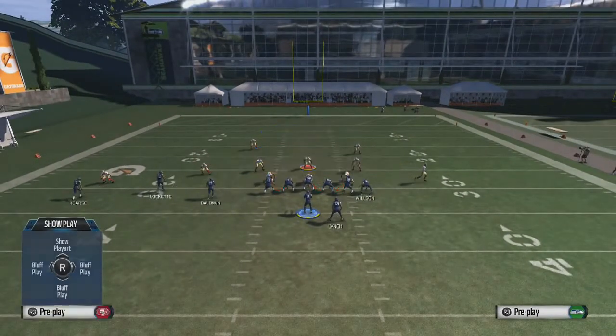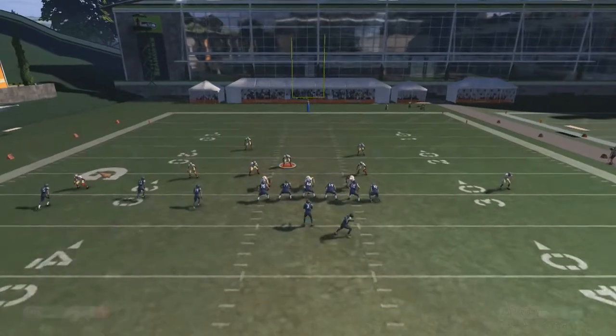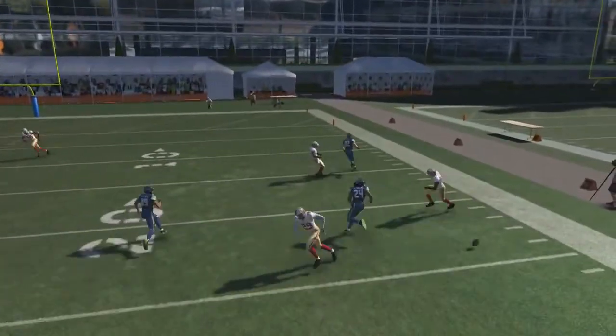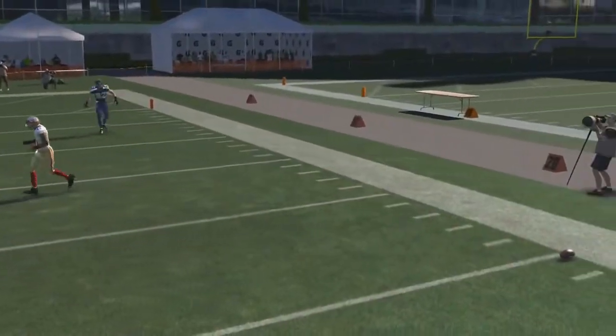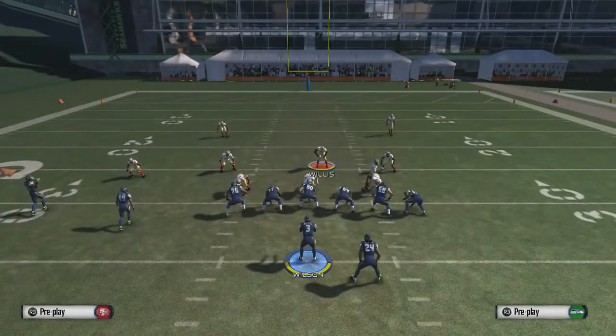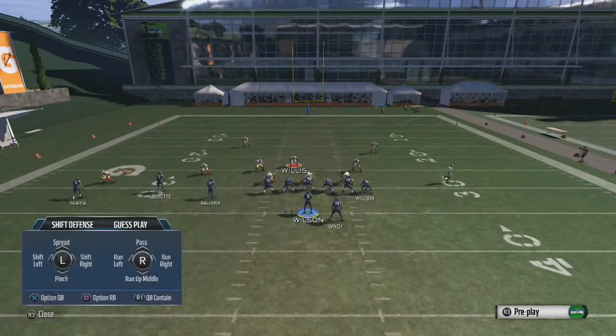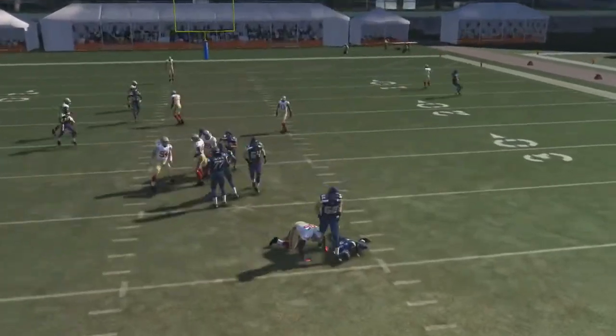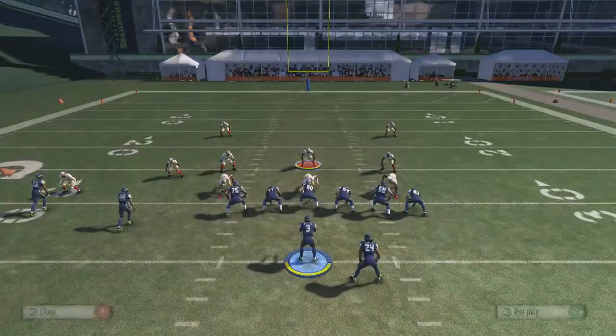One last time: pinch down, crash down, bluff blitz the right outside linebacker, middle linebacker around six to seven yards behind the line of scrimmage, hold that L2 button and you're gonna get a really nice edge rush right here. The rush came to the outside, so we'll demonstrate it one more time — and we get the nice sack.